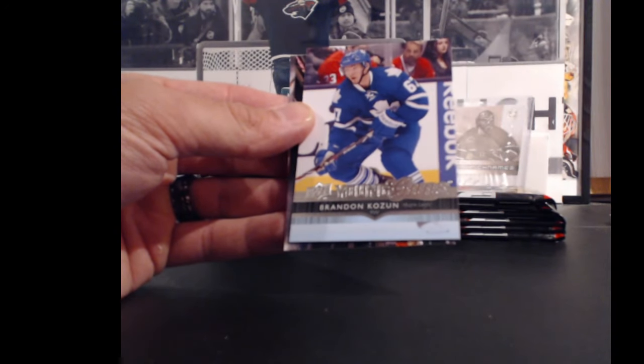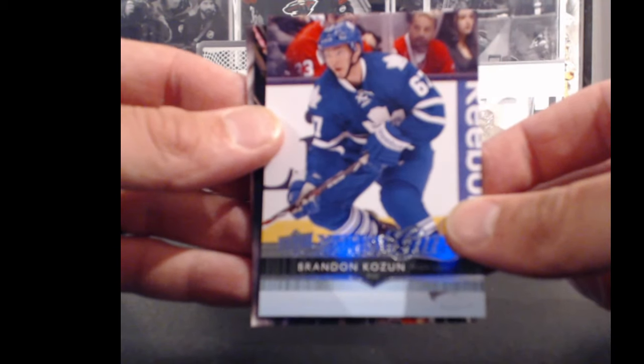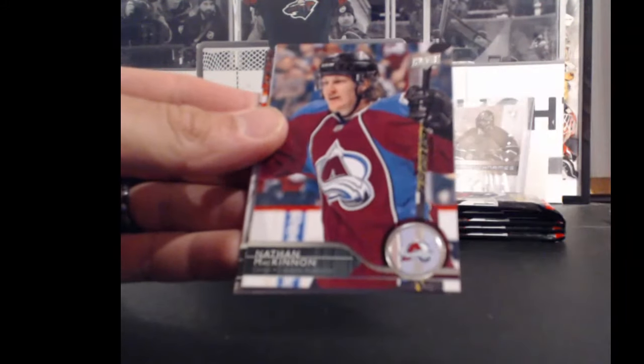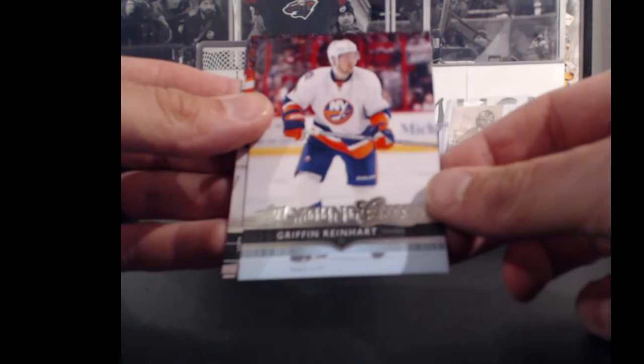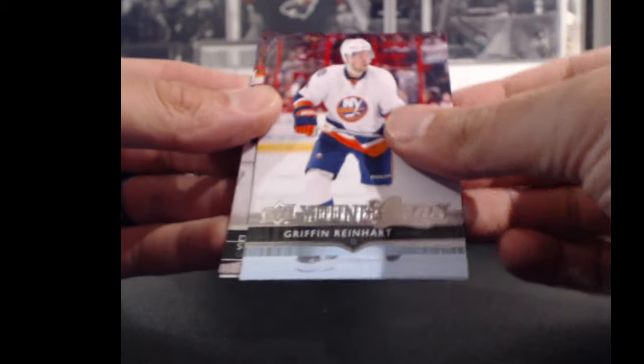Toronto Maple Leafs and Justin A — Brandon Cousin, Young Guns, 67 points. For the New York Islanders and Griffin Reinhardt — he is number 8, so 8 points for that Young Guns.